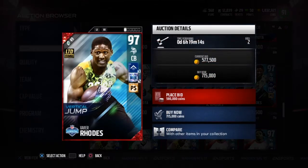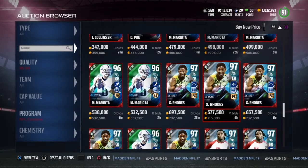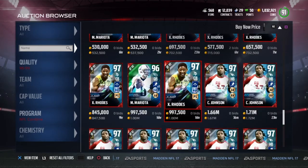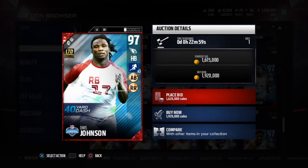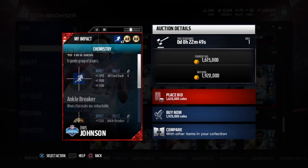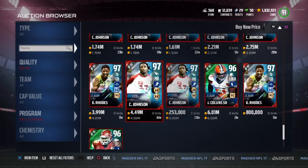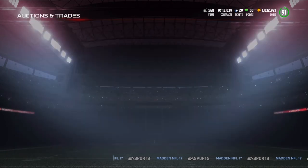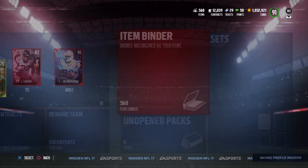Here are some of the limited edition cards — they look really nice. Here's the Xavier Rhodes: 94 speed, 91 man, 93 zone, 77 catching, 96 press, and he's 6'1". That is a very nice card — going for around 700k. And here's the one that's going for a ton — Chris Johnson: 95 speed, 97 elusiveness, 93 carrying, 94 ball carrier vision, 95 juke. He recorded the fastest 40-yard dash ever — don't you think he should be a little faster? No other cards are on the market yet anyway.